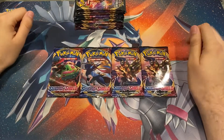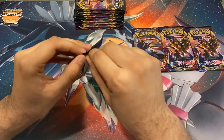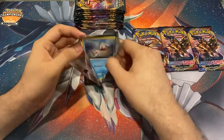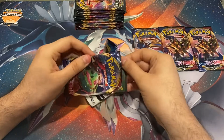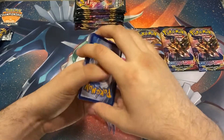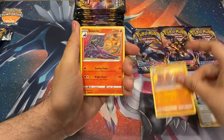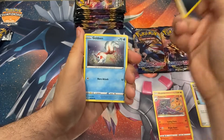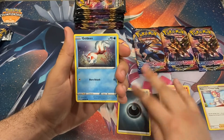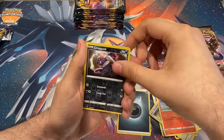We got four Sword and Shield packs. I think I want to start with the Snorlax and leave these two doggos for later. Green code card so nothing too special not yet. Four from the back: Pokemon Center Lady, Dugtrio, Salazzle, dark energy, Goldeen, Diglett, Skorupi, Hoothoot, Scorbunny, reverse Koffing, and a Lanturn.